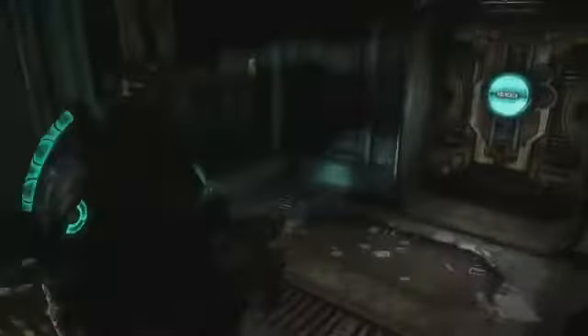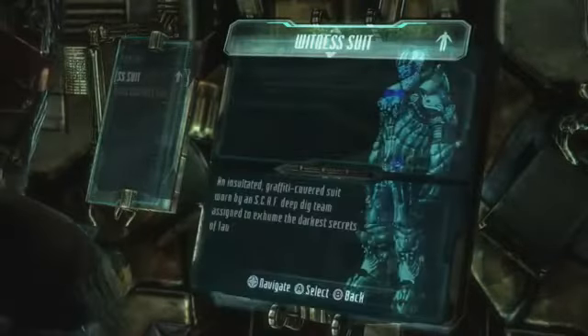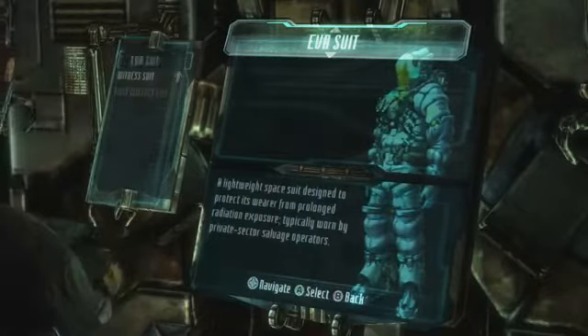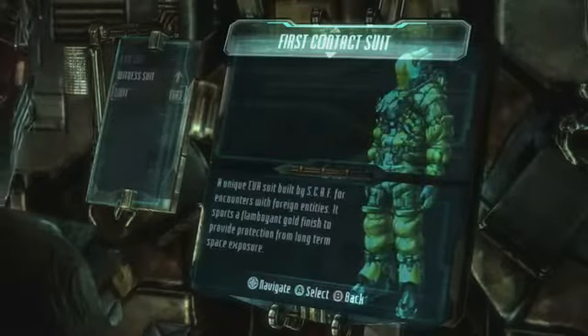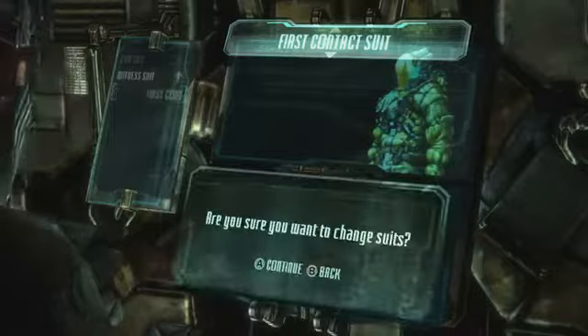Okay, let's try out the other suit. This is the standard Avia suit that you first grab when you're leaving the ship — you guys have already seen it. And this is the First Contact Suit. From the sounds of it, this might have more defense.